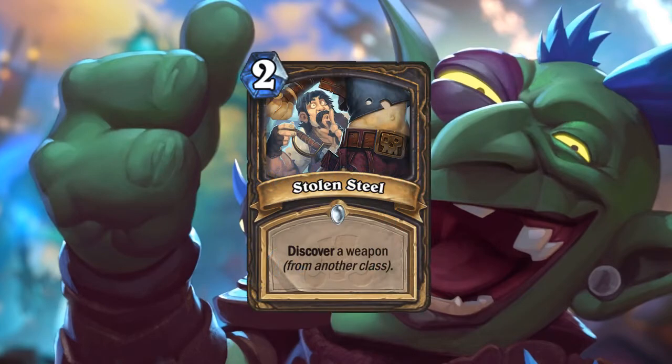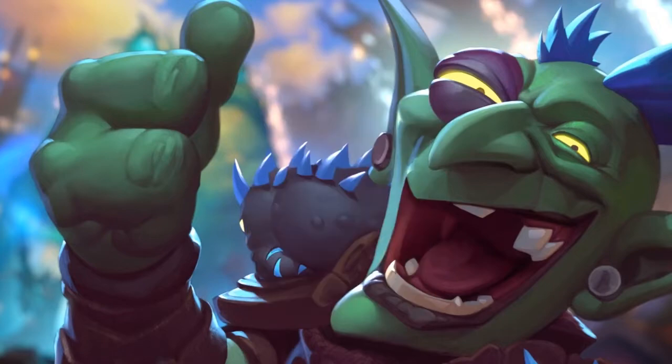First card is a spell for two mana — Stolen Steel: discover a weapon from another class. This card is just too slow, and the range of weapons in standard is too high. You can get a choice of Dragon Soul, School of Mana'ri, and a Gauntlet and just waste two mana. There was a similar card in Monster Hunt called Tools of Trade which let you discover and equip a weapon for two — that was overpowered. As it stands, Stolen Steel is just bad.